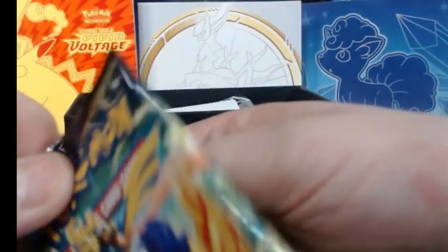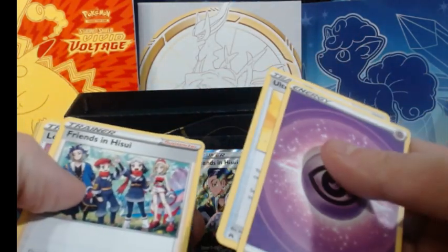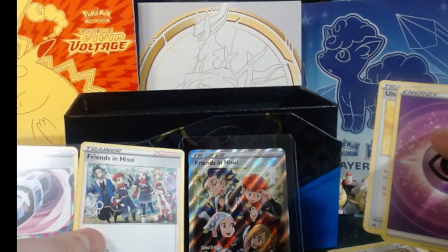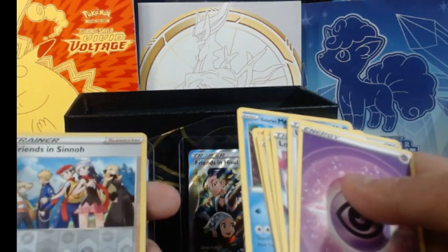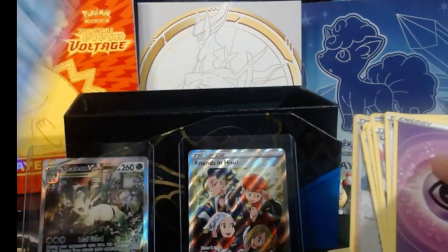Two more packs, two more packs. I don't think I've gotten any gold cards yet. Those ones are supposed to be pretty damn rare, so I don't think I'll actually get any of those ones. Ultra Ball, another Friends of Hisui but this one is just a basic. Lost Vacuum, Yanma, Pawniard, Kricketot, Shinx, Mr. Mime, Friends of Sinnoh. And then a Glaceon V.